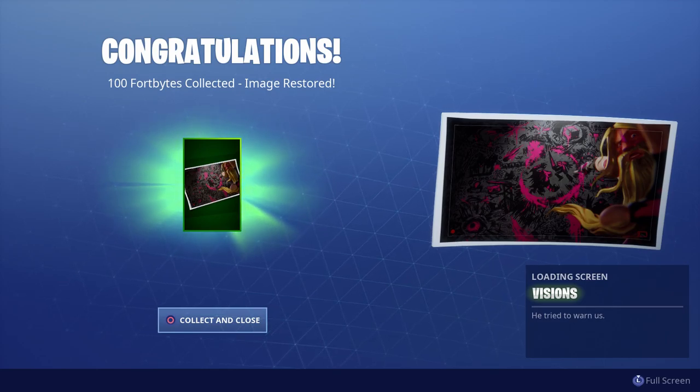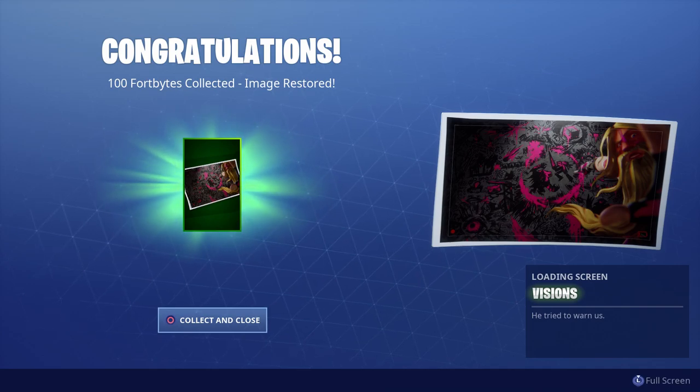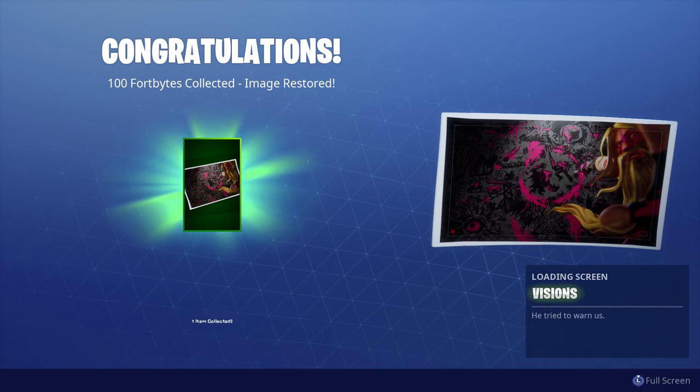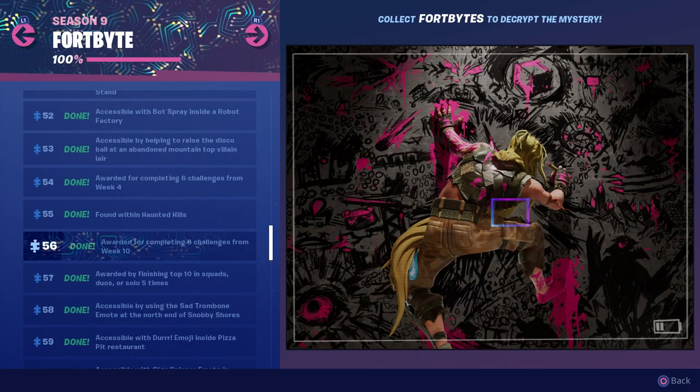Look — you can see Bunker Jonesy in the bottom right. His camera battery is depleted. It shows the monsters fighting in the middle. We're gonna have to make that large and take a look. There's the complete mystery decrypted FortByte messages right here.